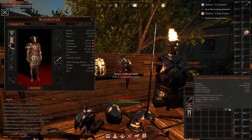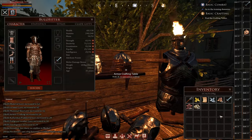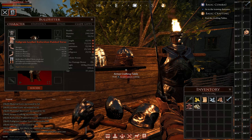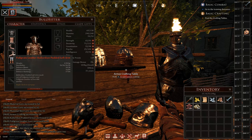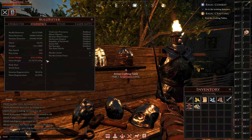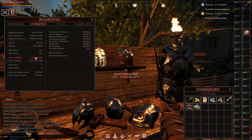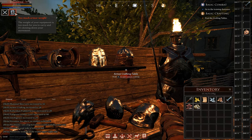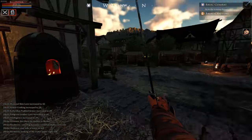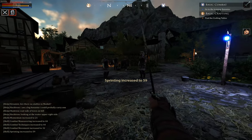Once you equip everything you'll notice a debuff under your character's stats in the top left corner. This debuff lets you know you're wearing armor that's heavier than you can naturally carry, so you'll be slower. But as you continue using the armor your armor wearing skill will increase, meaning you'll be able to wear it without any negative effects very soon. Heavier armor requires a higher skill level, but for now just keep the gear equipped and that debuff will soon disappear.